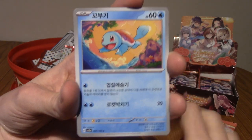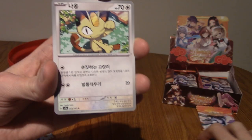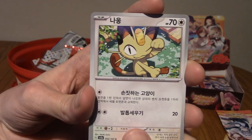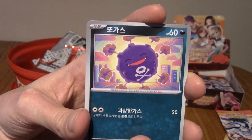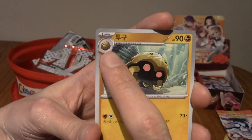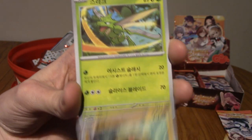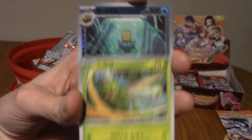We've got a Squirtle — I think that's the first Kanto starter we actually have. Next up we've got Meowth, looking very cute. Coffin, also kind of looking very cute. We've got a Kabuto — that's the first one, I want to say. We did pull Dome Fossil, didn't we? And we've got Scyther, who appears on the booster box, I do believe.